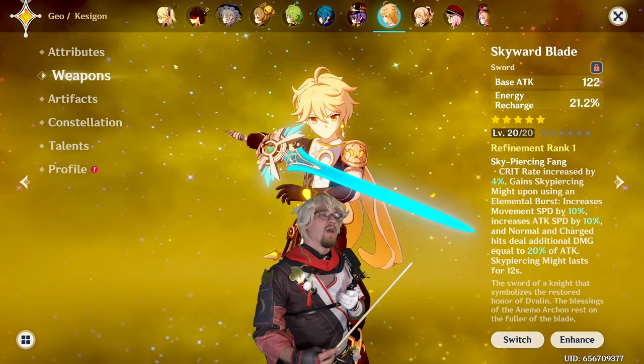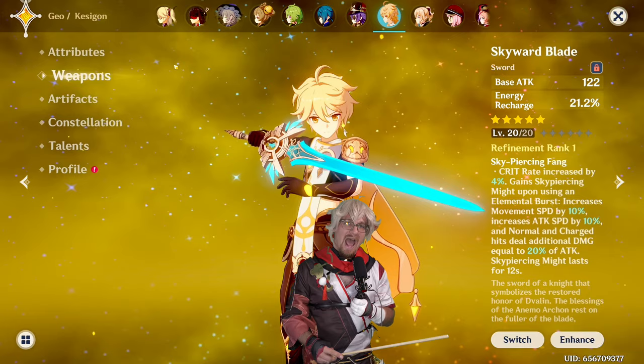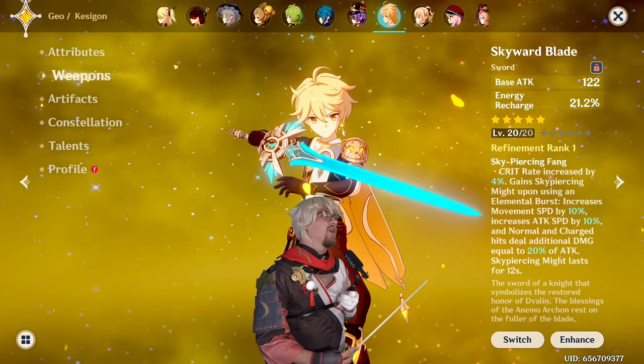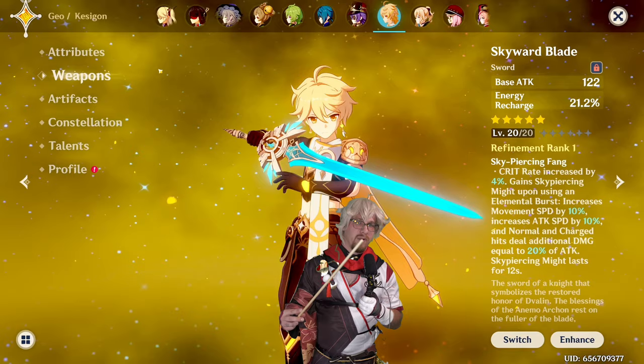So it can be good for them. Next is Dendro Traveler. Dendro Traveler can use this very well, especially with their burst, especially in an aggravate team, where you're going to be increasing their own personal damage because of the elemental mastery. And you're going to be able to give a party-wide buff because their burst lasts so long in an aggravate team — you'll be able to get those two elemental reactions fairly quickly, and then everybody's buffed and doing more damage.